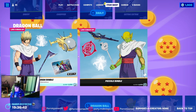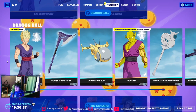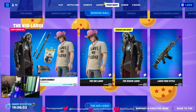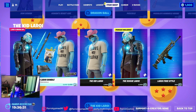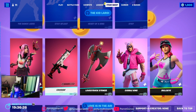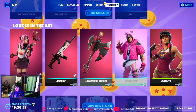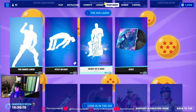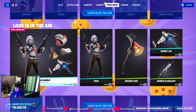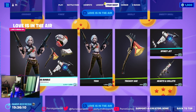I would get some of this but I don't play Fortnite that much anymore. We've got Dragon Ball, the Kayla Roy bundle still in the item shop — his cosmetics, dances, whatever you want to call them. We also have Valentine's stuff in the item shop. Not my favorite, but it's whatever. It doesn't really look like Valentine's to me, aside from the heart things.